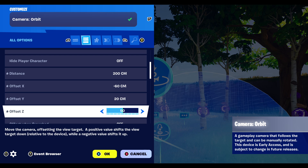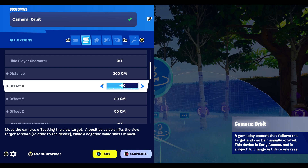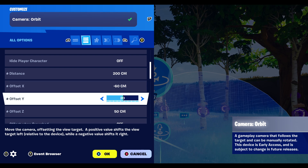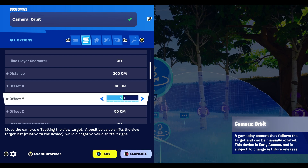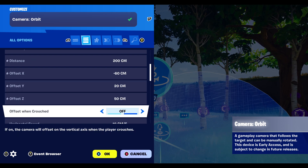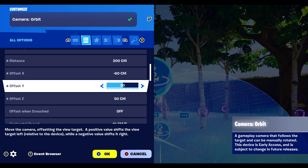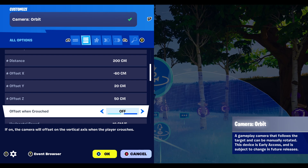Offset X, offset Y, and offset Z are very important because these position the camera. X controls the sideways direction, Y is up, and Z goes backwards. You can go with my settings: minus 60 cm, 20, and 50 cm. That should work in quite a similar way to what mine does currently.